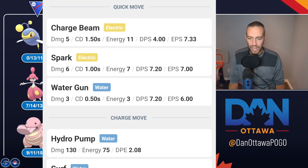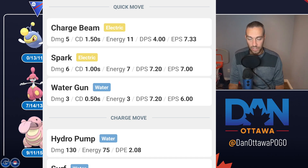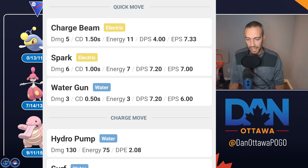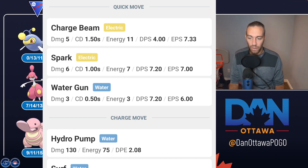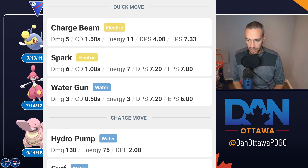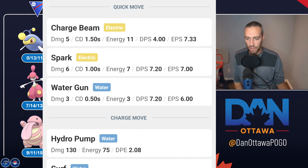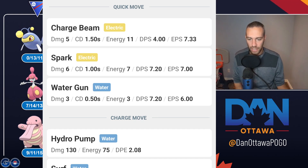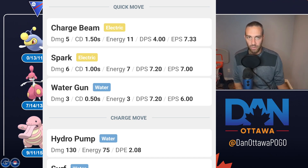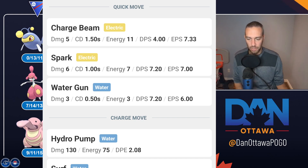Hey YouTube, on Thursday I used a very meta team with Spark Lantern, and in this video I'm using a very meta team with Water Gun Lantern. I'm basically going to go over why you would use Spark over Water Gun. Spark got a nerf but actually got a buff for those of you who don't know. What happened is Spark's damage increased but its energy generation decreased overall. So it hits harder but it takes longer now with Spark to get to Surf and Thunderbolt than it used to.